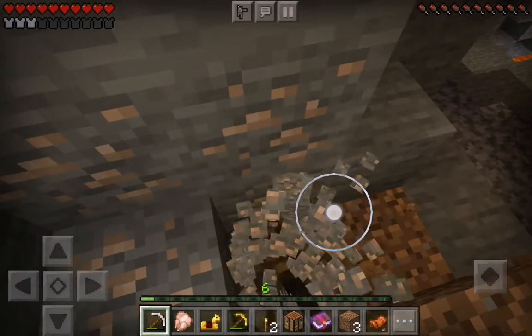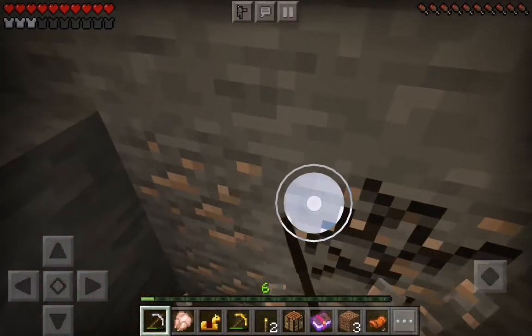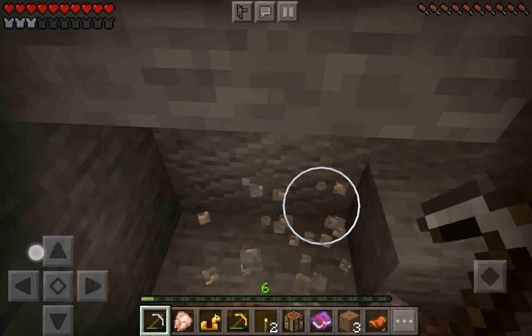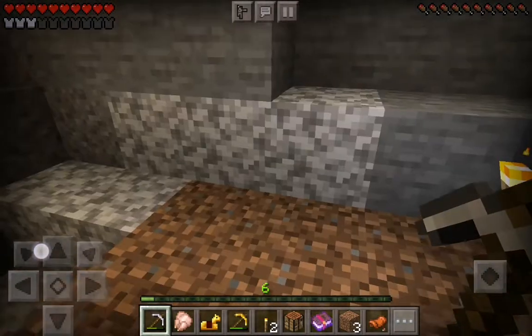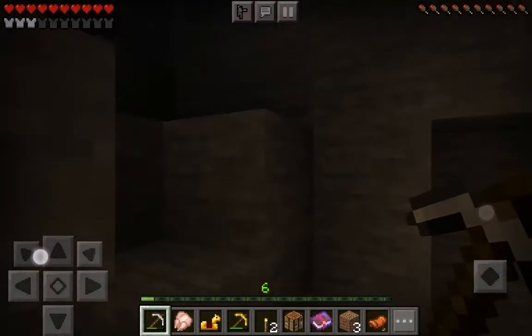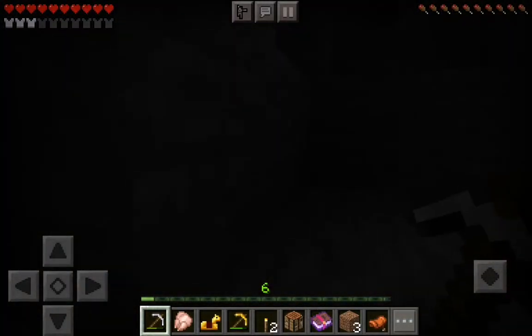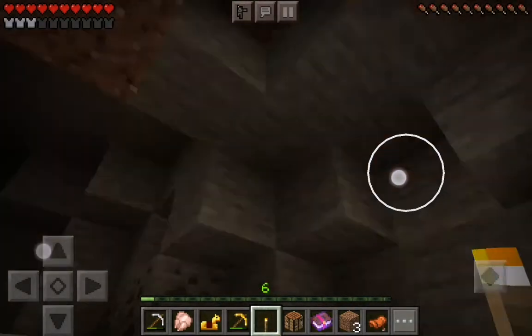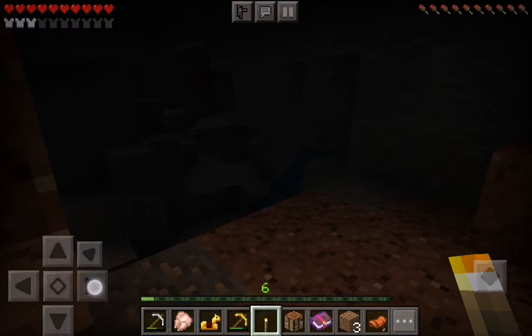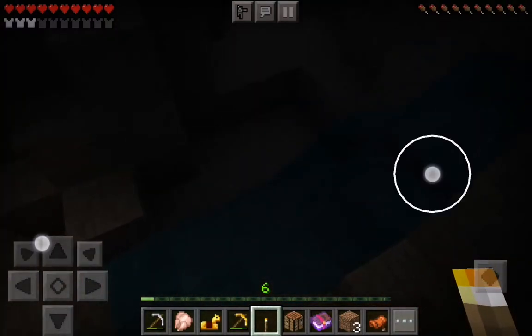You have more iron over here. Because we are deep in the caves, we can find a lot of iron. No need to worry about iron here. And you don't need to worry because this is peaceful. If you want, you can keep it as normal or hard. There will be iron and water over here.